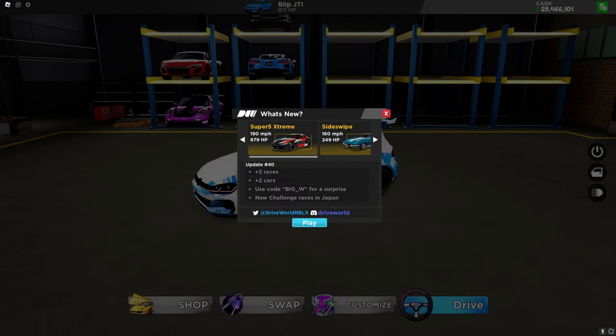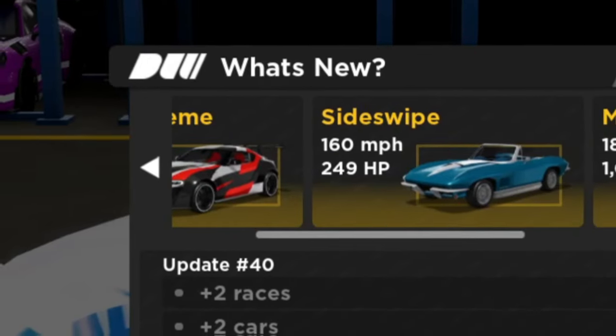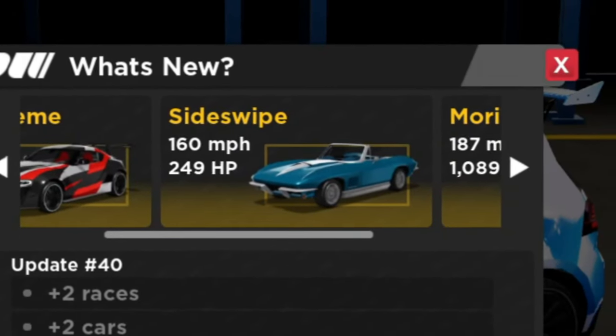Drive Road has just updated, so let's check it out. Heading into the game, you can see that we have two new cars: the first one being the Super 5 Xtreme, and the second one being the normal Sideswipe, which you can get in the shop.